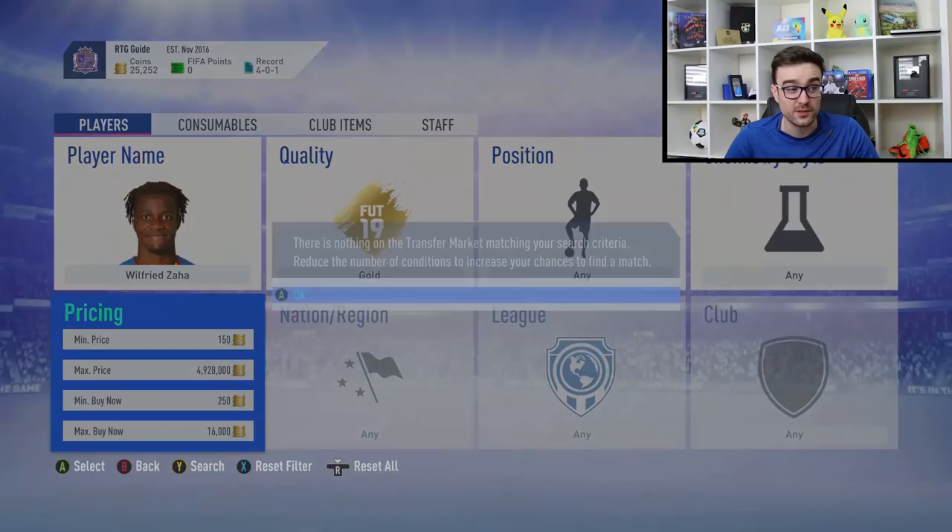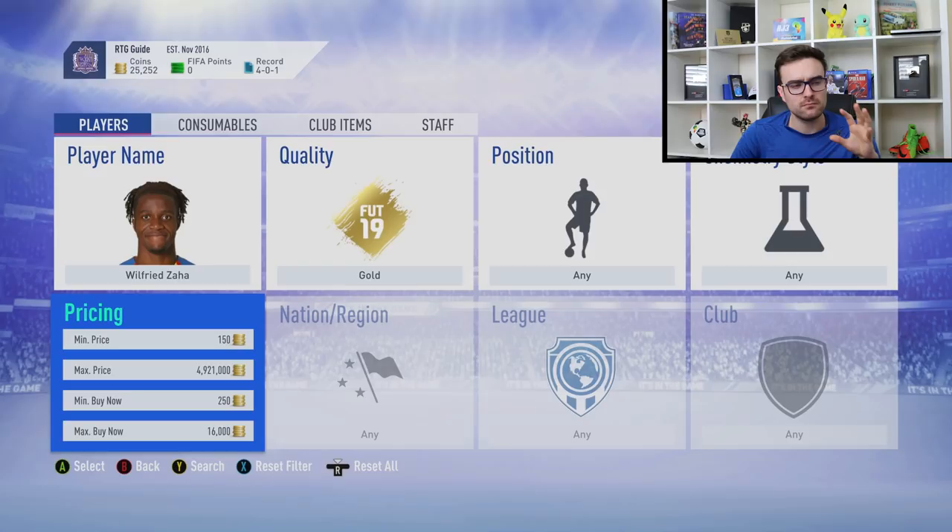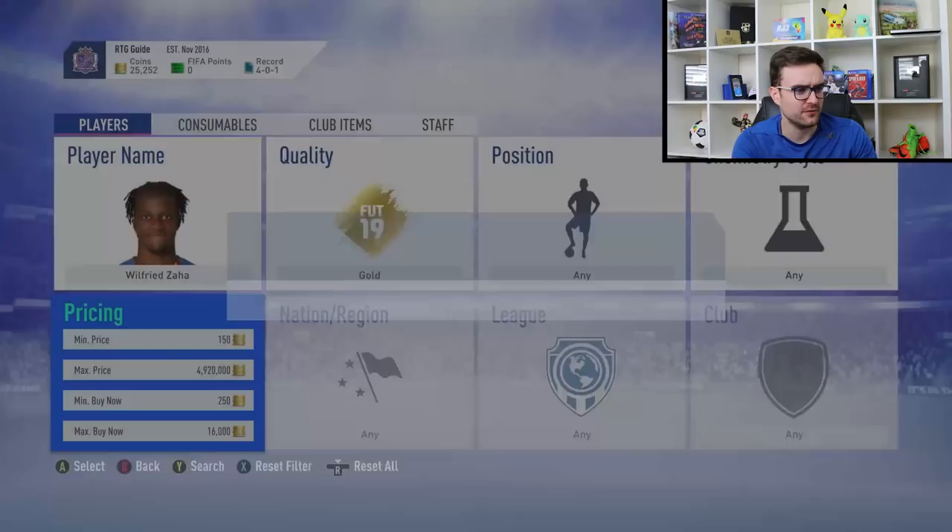There are a couple of tips for who to snipe: try to get yourself some Zahars, some Rashfords, or players from popular nations like France, Spain, Italy in positions that aren't well filled out for gold cards. For example, Argentinian right backs or goalkeepers in leagues where there's only one gold option because of SBCs. There's a French goalkeeper in the second French league that costs 5k — if you pick him up for 600 coins you make an absolute bank.